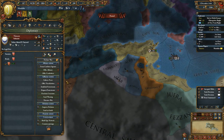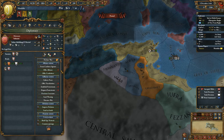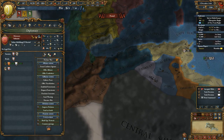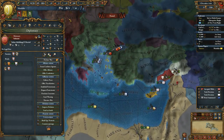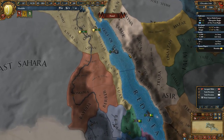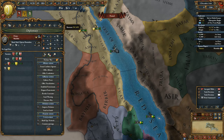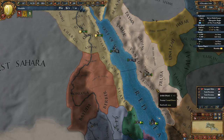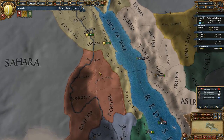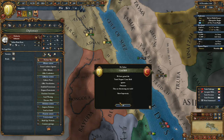Tunis, my new ally — who do you hate? You hate Portugal. That's not going to help me a lot. I could use some more allies. If I rivaled Portugal, maybe Morocco would like me, but then I'd be called to wars against them. Let's just leave the allies for now. I'll ally Hejaz though — they only have 7,000 troops but it's better than nothing.